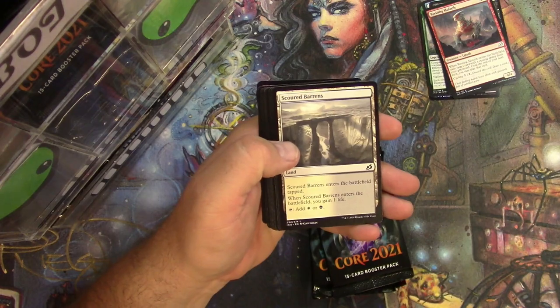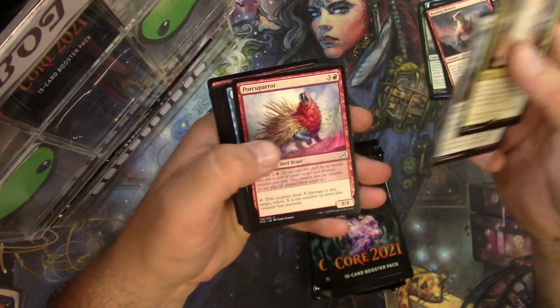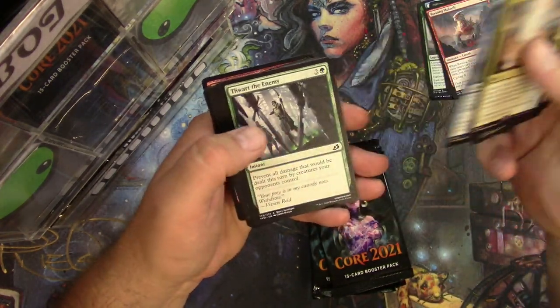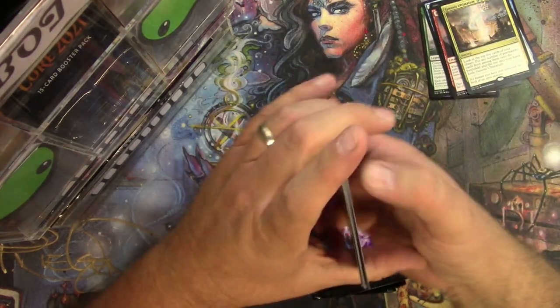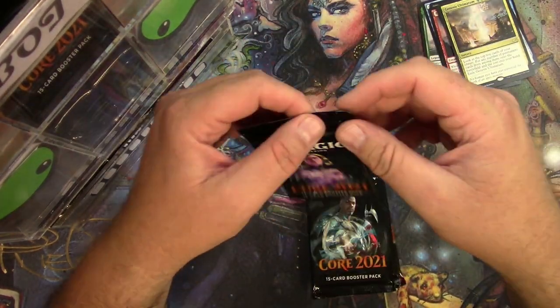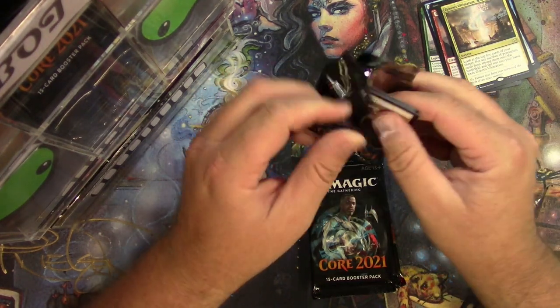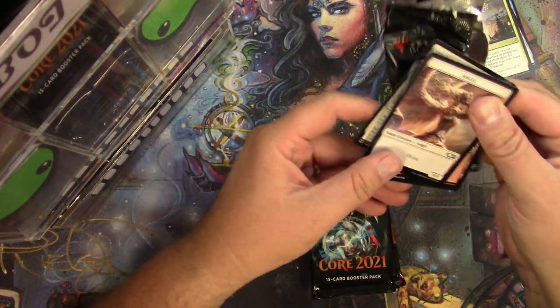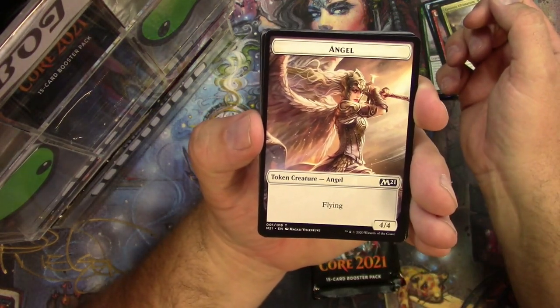Scoured Barons, Genesis Ultimatum, Savai Crystal, Porcuparrot, Pouncing Shoreflier. The Shore Shark in the she shed for 2021. Nice angel token, very cool.